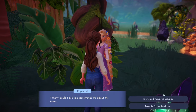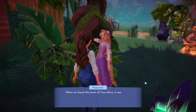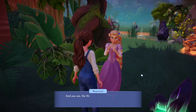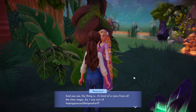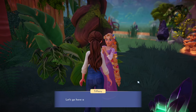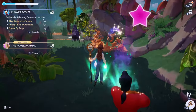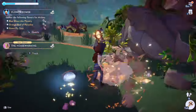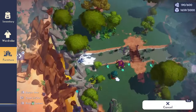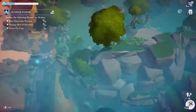Rapunzel asks: 'Could I ask you something? It's about the tower. When we found the Jewel of Time there, it was the first time I'd visited in months and I sort of miss it - not that I miss being stuck there. It's kind of a mess from all the time magic, so I was hoping you could help me fix it.' I told her I'd love to help! But not right now - I'm busy. Let me not forget to get this tree first.